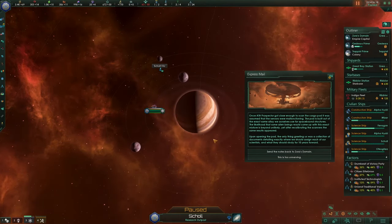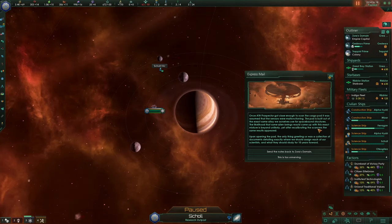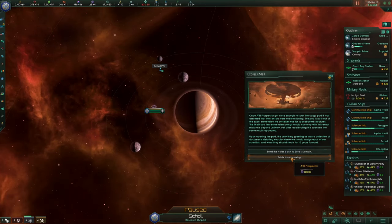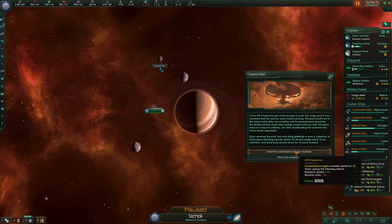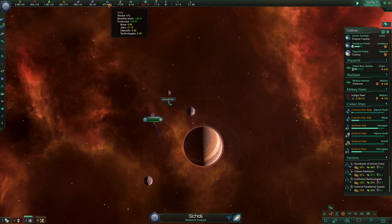Another science project has finished — there is a space pod built out of the exact same alloys we use for space structures. Upon opening the pod, the only thing greeting us was a collection of documents detailing exactly where to assign each of our scientists and what they should study for 10 years. We can send the notes back to our domain for a 5% research speed boost for 10 years, or take 100 influence as it's too unnerving. The monthly unity minus 5 penalty is weaker than the science boost, so let's go for the research option.